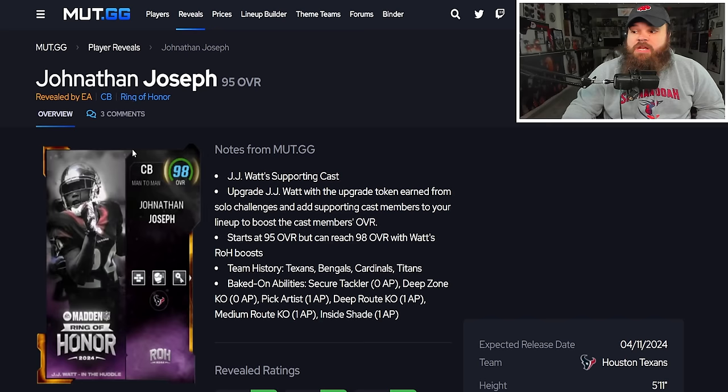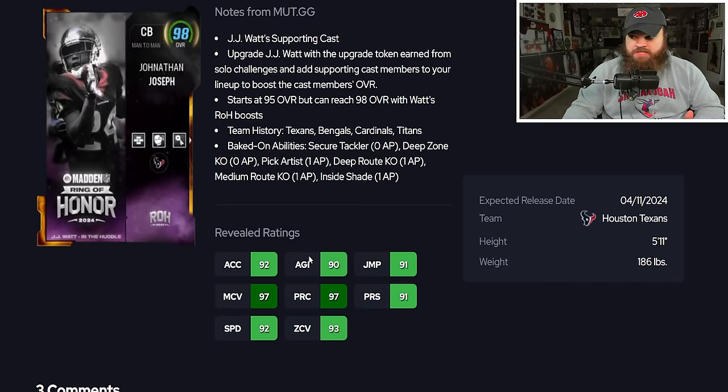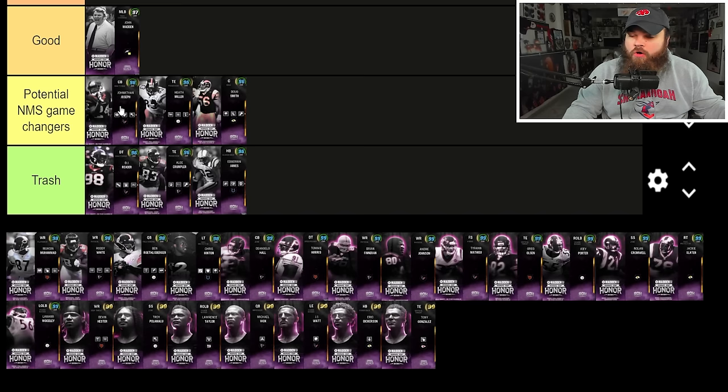Moving to the 95 overalls, which go up to 98 when paired with the higher Ring of Honor player. Jonathan Joseph is part of JJ Watt's supporting cast with 92 speed — slow — but good man, good play rec, good zone, and 90 hit threshold. His baked-on abilities are Secure Tackler, Deep Zone, and Pick Artist, with Deep Route KO and Meter Mount KO for 4 AP total. He's a solid no-money-spent card even if slow, since speed isn't everything in a zone-based Madden.